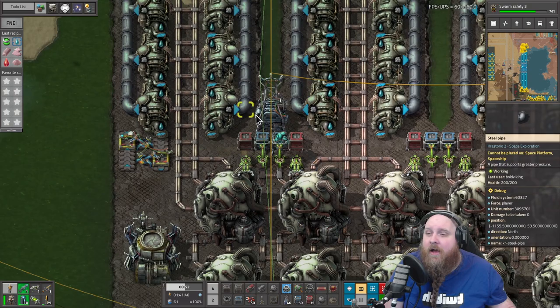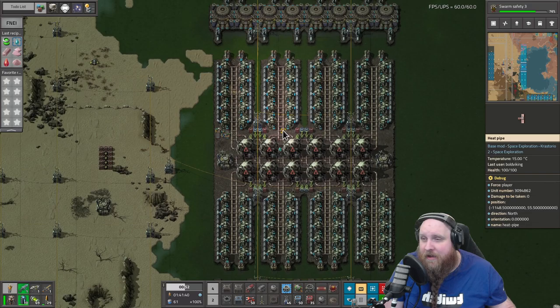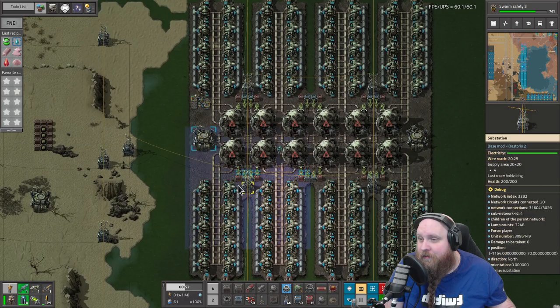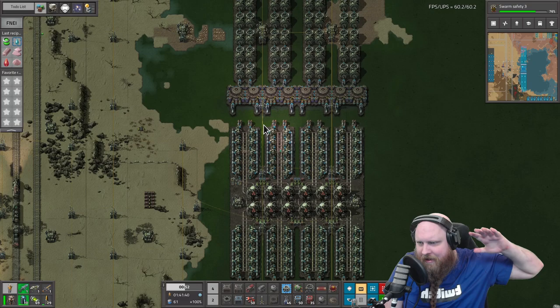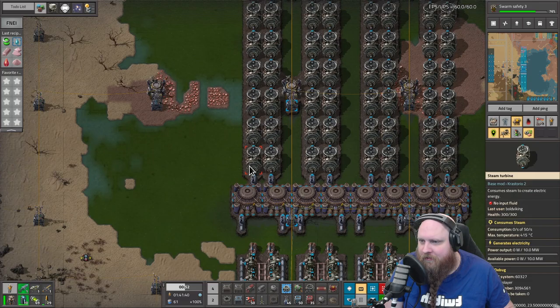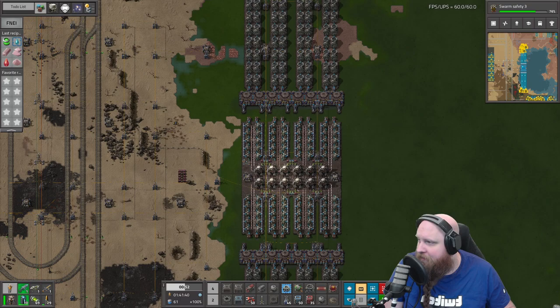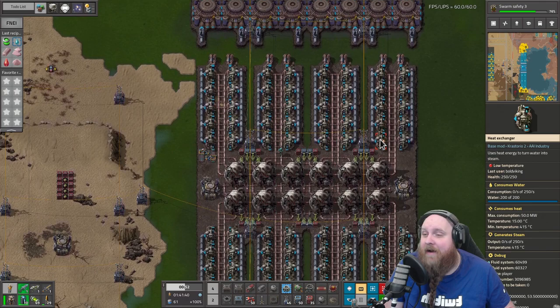Most importantly, how are we going to make sure we only put in power when we need to? When do we need to put in power? Looking at our power plant, we have this big steam buffer. I've already wired up these tanks with green wire, which tells us exactly how much steam we have at any given time. At maximum demand with 16 water pumps pumping at 1250 units of liquid per second, every second we're going to use 20,000 steam.